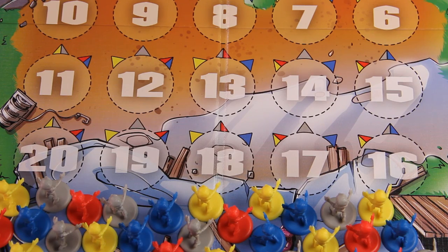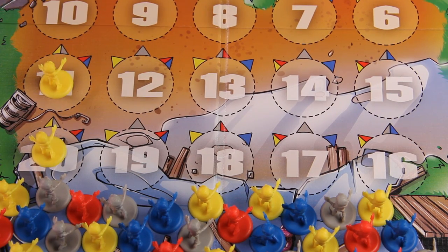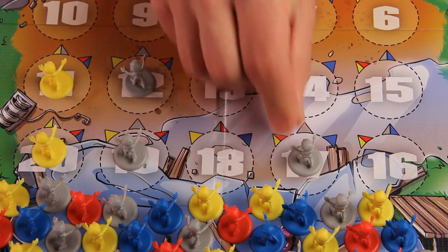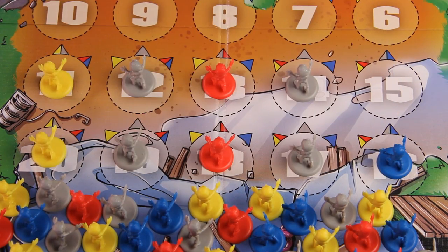Then, place zombies from the zombie pool on the game board as follows. Place one yellow creeper zombie in each of the back two rows of the cellar column. Place one gray runner zombie in each of the back two rows of both window columns. Place one red brute zombie in each of the back two rows of the door column. Place one blue leaper in each of the back two rows of the balcony column.